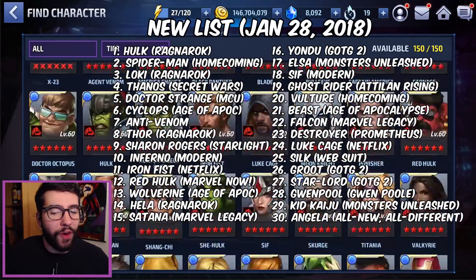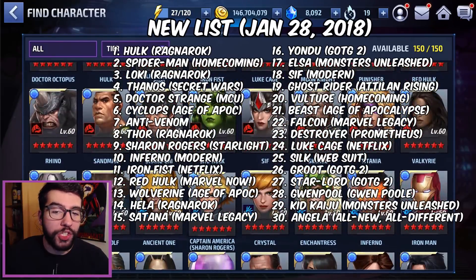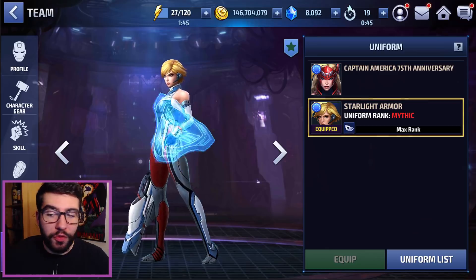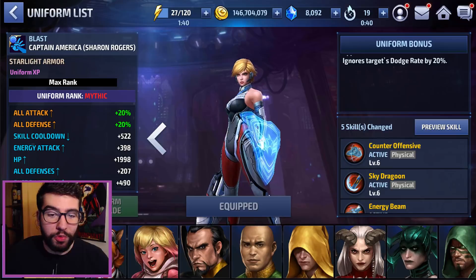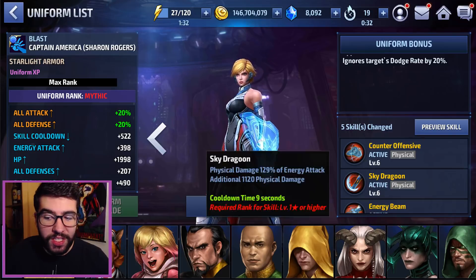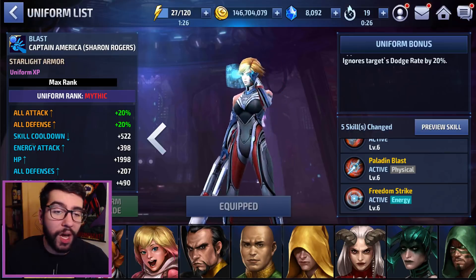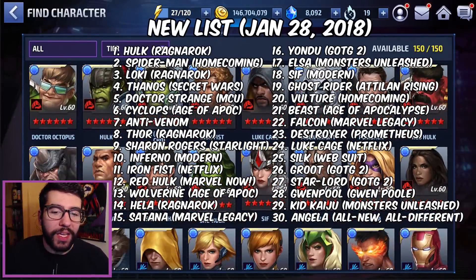Number nine is a character that frankly doesn't need a uniform, but when she gets it — oh boy. Sharon Rogers is a beast without it, so she doesn't gain as much as some other characters do, but she just becomes an even stronger monster. She does way more damage with the plus 20 all attack and extra stats. Her skills become much more difficult to deal with — the iframes, the Vortex skill on her fifth, Freedom Strike, and the ignore dodge is super useful for high-level PvP against Quicksilvers and in World Boss Ultimate.